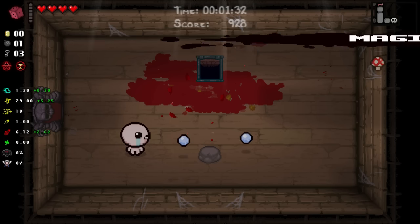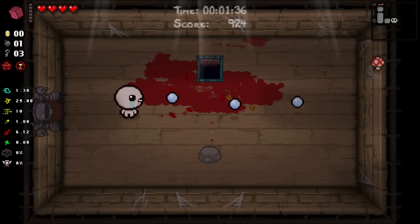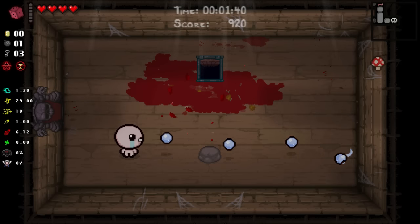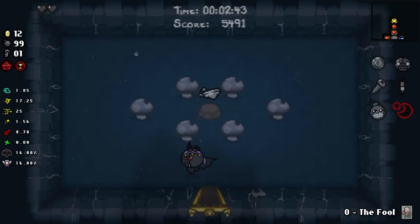Here as we pick it up you can see we have larger tears, a general indicator of damage, and you can see the increase in character model size. One cool thing about Magic Mush is that it can be found by blowing up mushrooms using explosions.